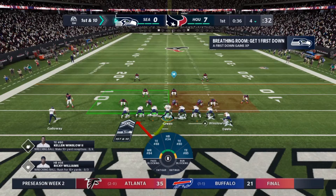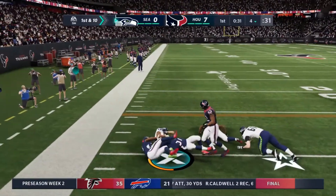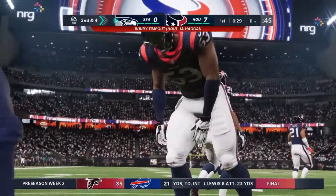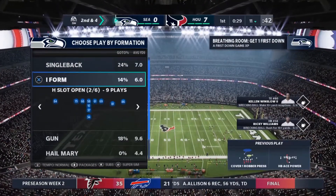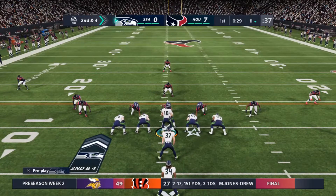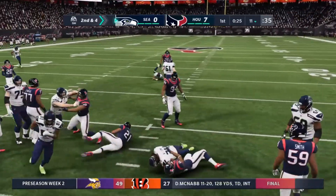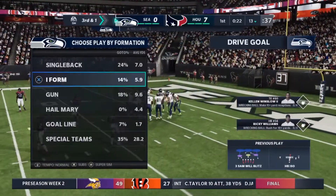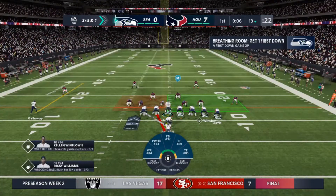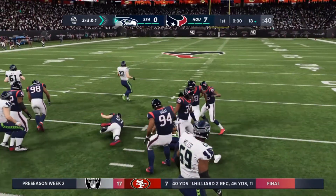First and ten. Three tight ends are out there; now a handoff to the running back. He'll take this up past the ten to about the 11. Six yards on that last play — here's second and four. He'll give it to his running back, and this won't be enough to pick up the first — a gain of two, third and one. The defense guessed correctly they'd run the ball, honed in on it and stopped it. But he is going to have a Seahawks first down, getting five there on third and a yard.